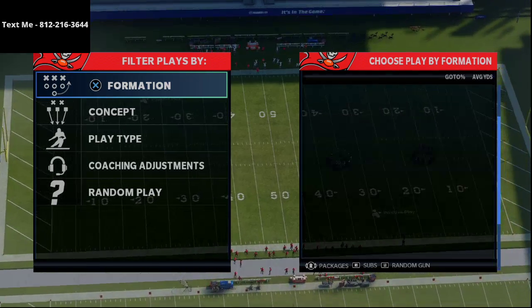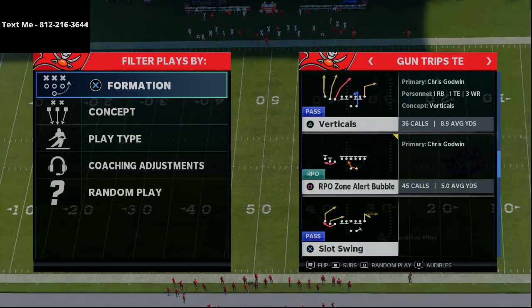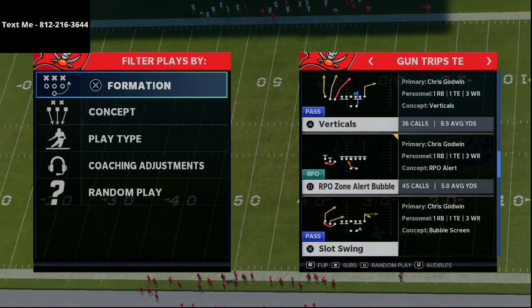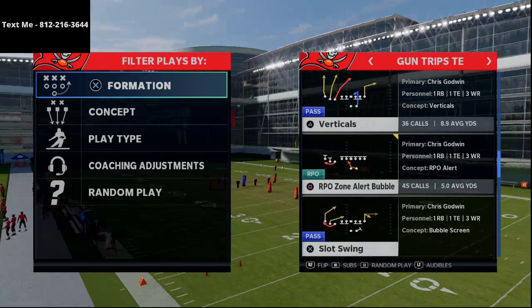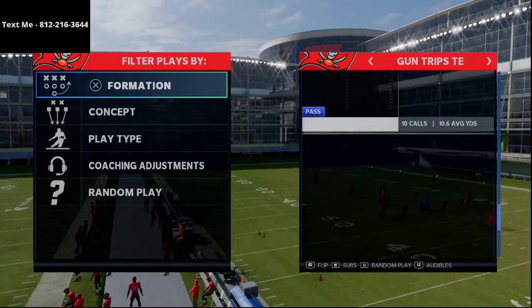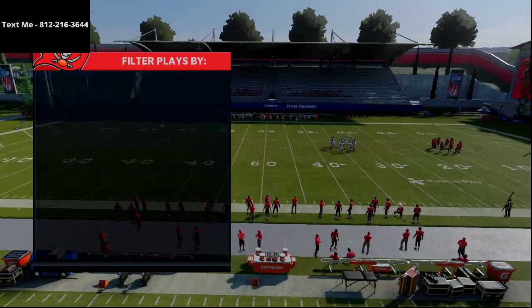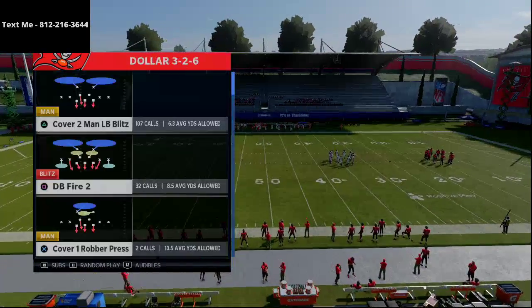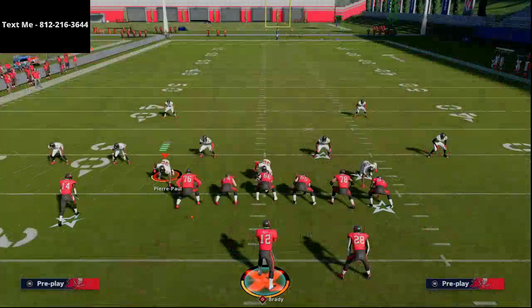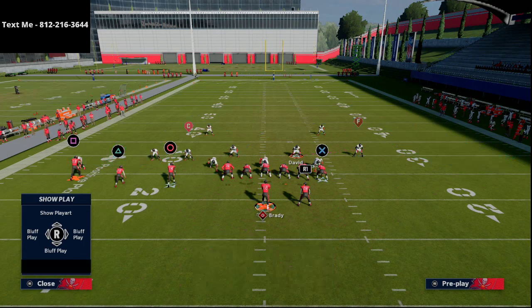I'm going to go over this play from Gun Trips Tight End. I really like this play, especially what it can do against Cover 2 zone coverage. We are going to run the play Verticals. On defense, we're going to come out in the Dollar 3-2-6 Cover 2 Press and throw that Mabel coverage out there — everyone loves Mabel coverage this year.